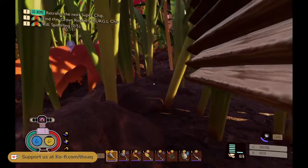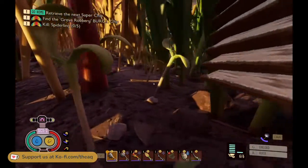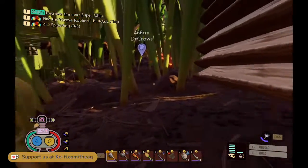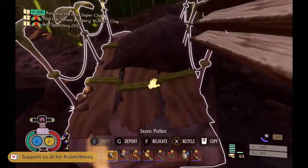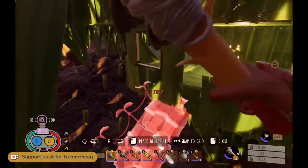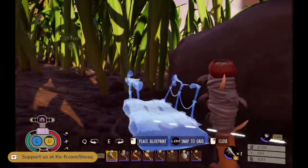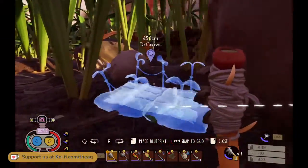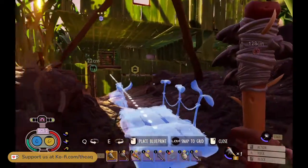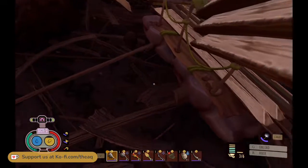Wait, where's my palette? I know I put it over here. Weevil — raw weevil meat. There we go. Oh, the grub goggles! What does that do? It increases your max stamina. That would be extremely helpful, especially for me. I have increased stamina, and it gives you medium armor. That could be handy.